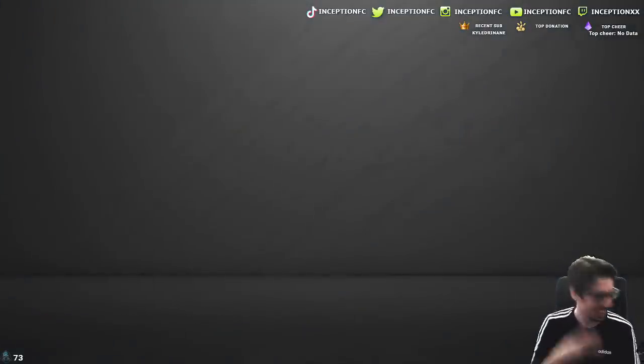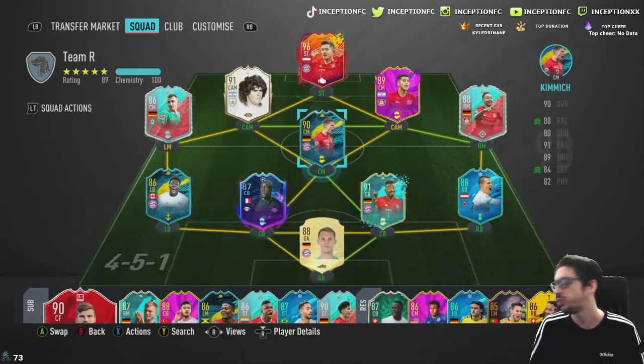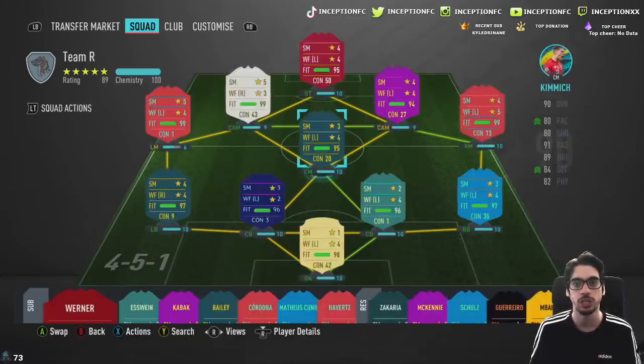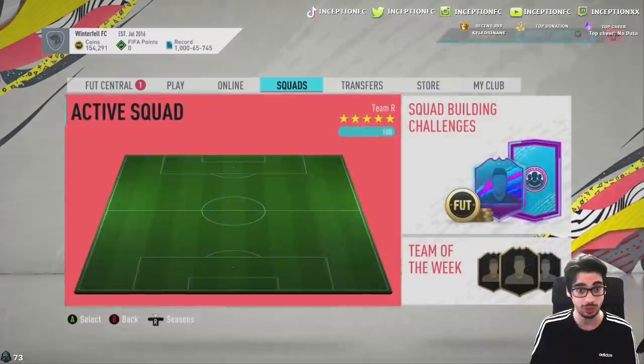I was playing people today with the 4-2-3-1 for the cross-core review, and it is so boring that people are allowed to play like this. It's more effective when the gameplay is not up to par, but I got to change it up. If I lose, I lose, but this meta just sucks right now. Let's go into a game and play with the 4-1-2-2.